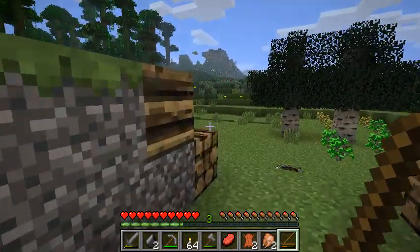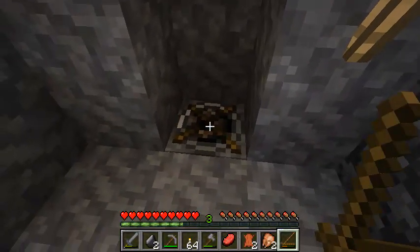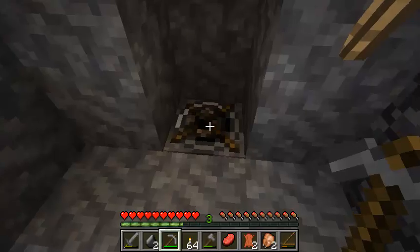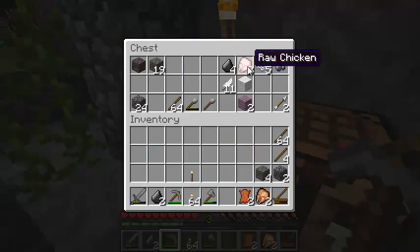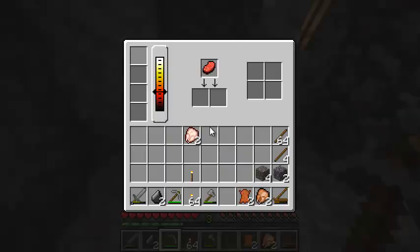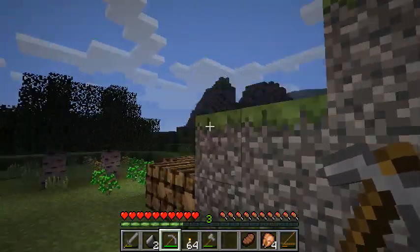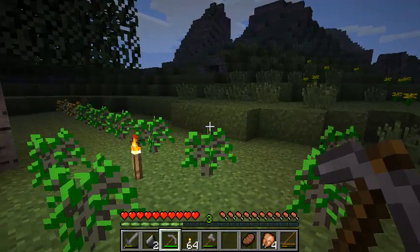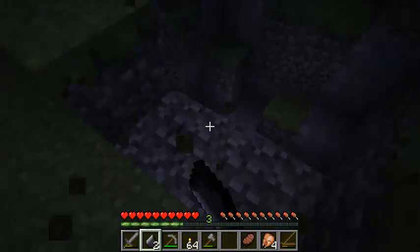I need some lumber. I don't know how well aspen burns — let's find out. Put it in here, light that, start cooking our beef, maybe even our chicken. It doesn't burn too bad, but I think we could do a bit better. That should be good for cooking though. Got our food, and just in time for the sun to be going down. I think right now would be a pretty good time for some caving. Let's just pop right in here and see what we can find.